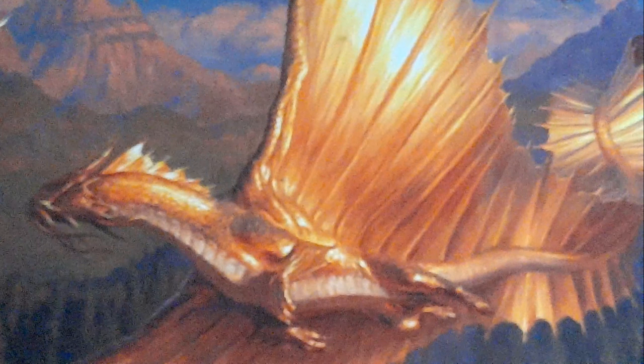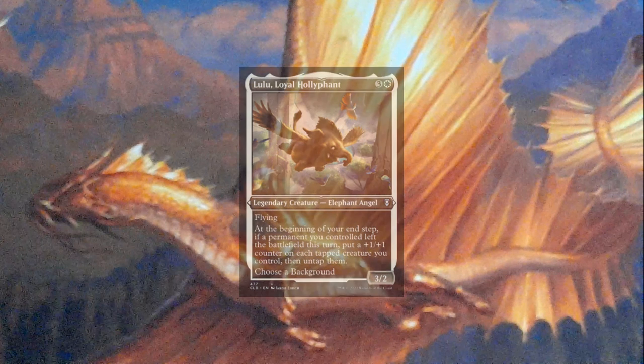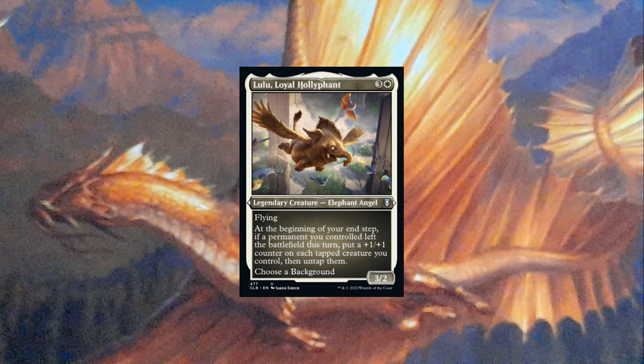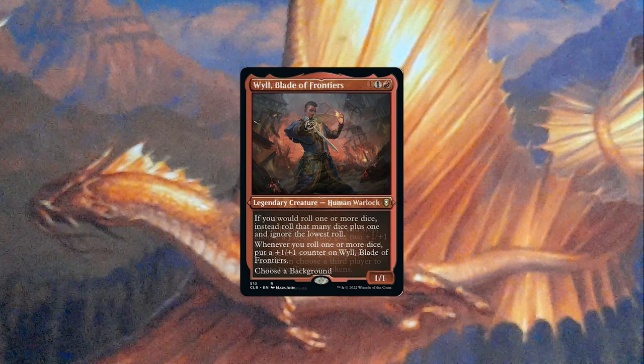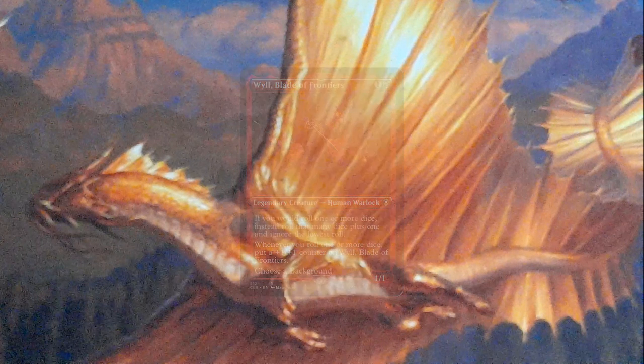Honorary mentions include Lulu, Loyal Hollyphant, because it's a flying elephant that doesn't look like it can get sued by Disney. Glint, the Best Gnome, because it's a jellyfish. And Will, Blade of Frontiers, because we finally needed a dice-rolling commander. So yeah, those are my top three favourite commanders from Battle for Baldur's Gate.